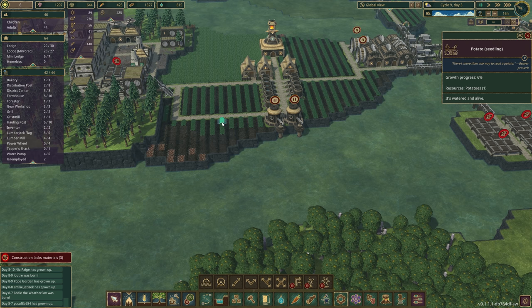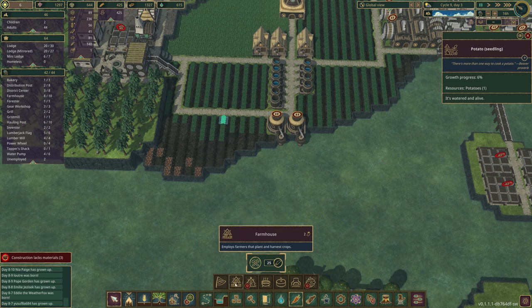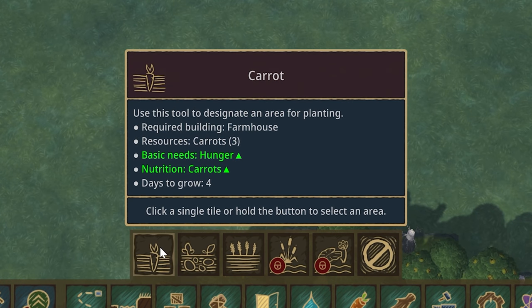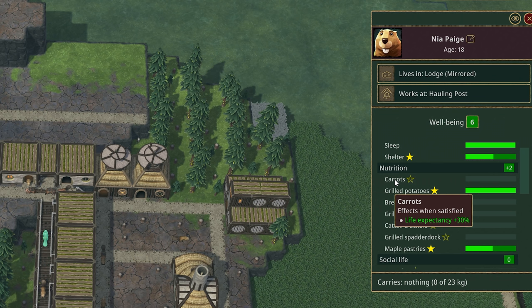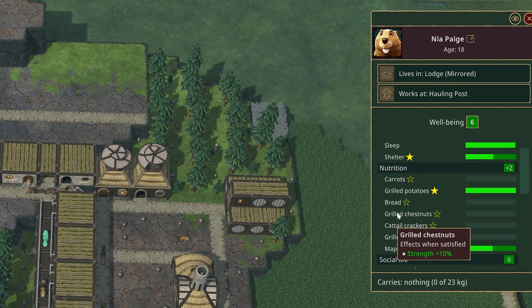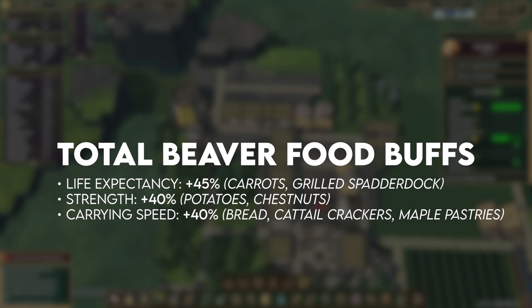One thing mentioned in the comments of the previous video is that you actually really do need carrots — they have a value. The carrots don't need to be cooked and they grow really quickly, but it's more than that. Looking at Nina Page: carrots increase life expectancy by 30, grilled potatoes increase strength by 30, bread increases carrying speed by 30, grilled chestnuts strength by 10, cattail crackers carrying speed by 10, life expectancy plus 15 with grilled spatterdock, and carrying speed plus 10 with maple pastries.